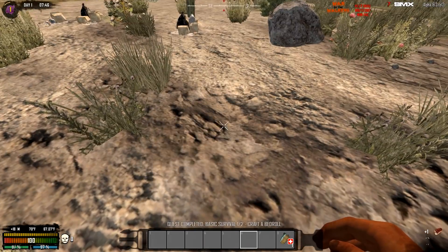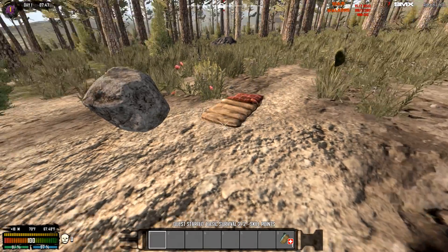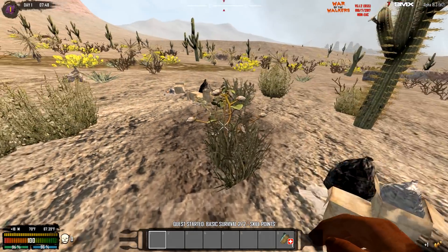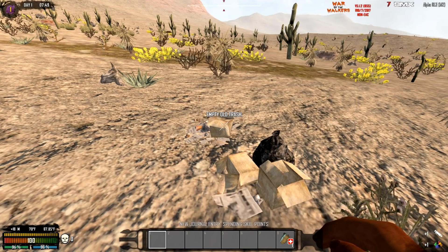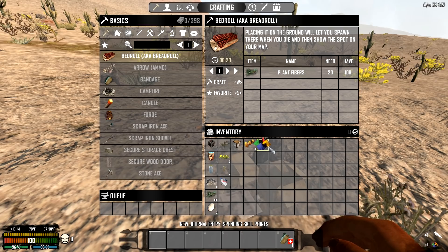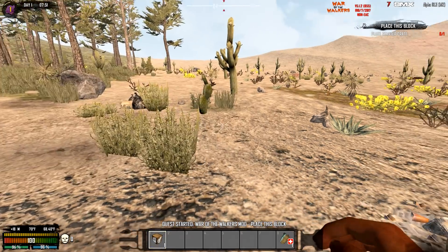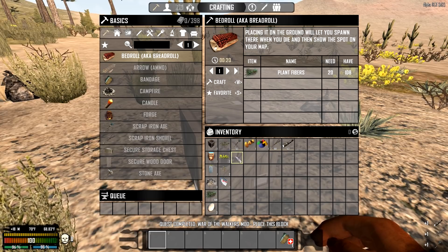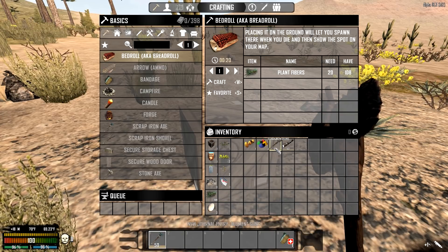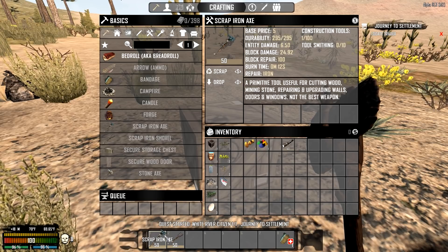We'll place the bedroll down here in case I need to come back. Now they want us to place down a block — there we go. We get some free stuff for placing it: a scrap iron axe, very handy. Block damage is 24, entity damage is 6.50 — that's much better than the other axes.